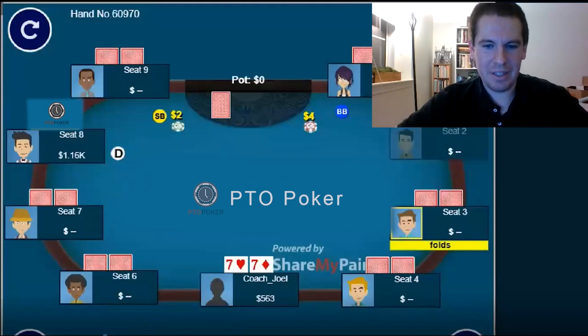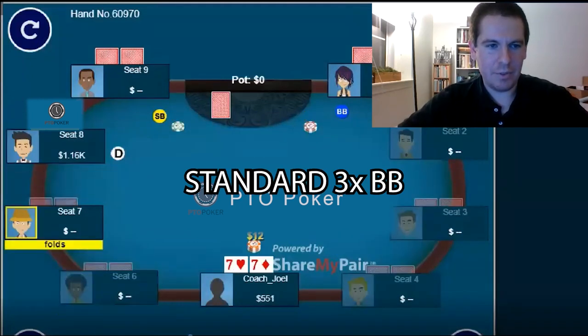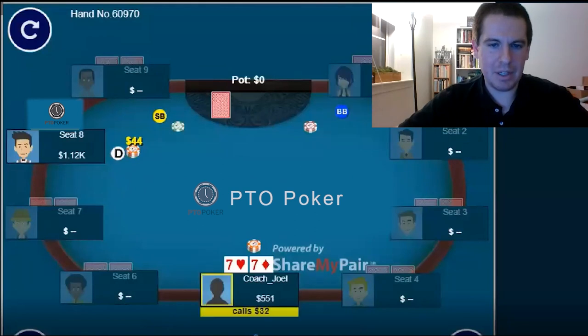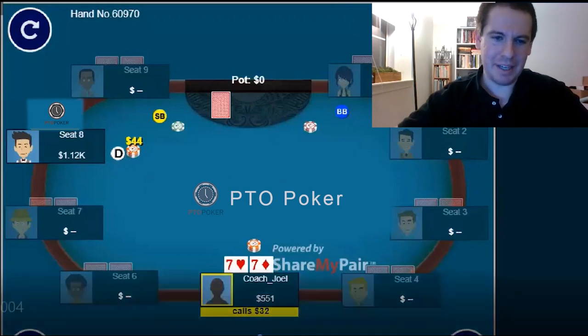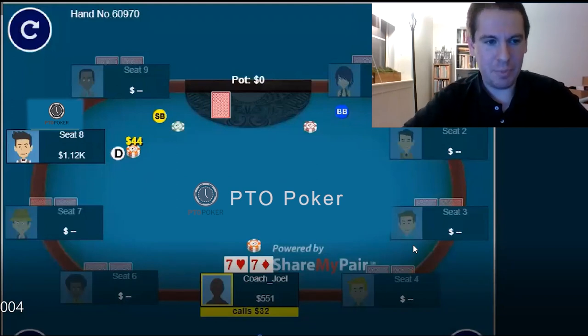We are dealt sevens in middle position and make a standard open to 12. It folds around, and we get a three-bet from the button to 44. It comes back to us and we have a decision. Sevens is usually a hand I defend with here — I usually defend by calling. I don't particularly like four-bet bluffing with this hand; it doesn't have great blockers. I also don't like folding — I think if we fold here I'll just be overfolding to this particular player.